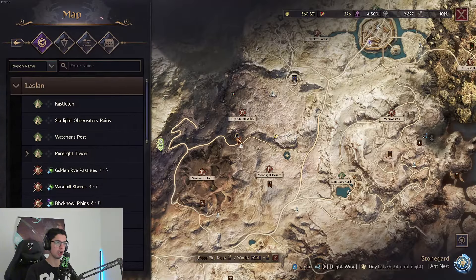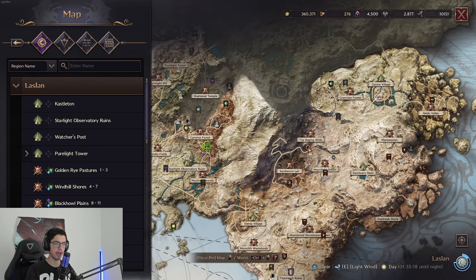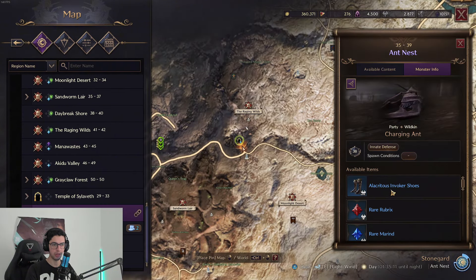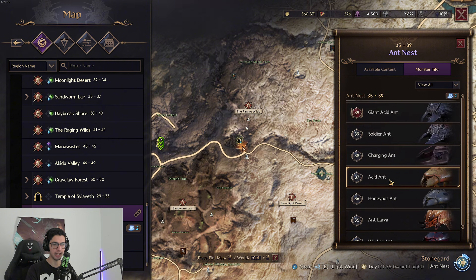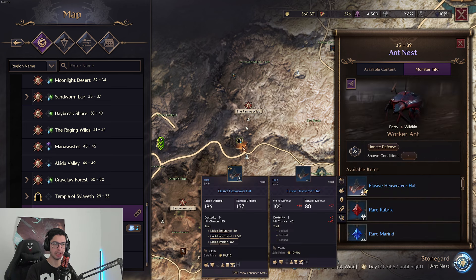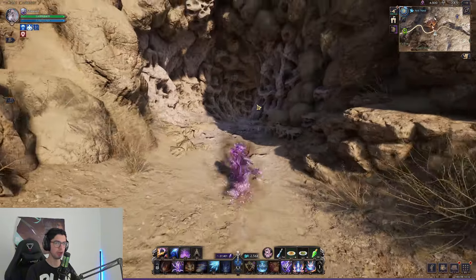After you've hit level 50 and done your contracts, you're going to come to Ants Nest, which is right above Moonlight Desert — that's where your grinding begins. If you look at Ants Nest, these boots drop from the Charging Ant, the pants drop from the Acid Ant, and the Hex Waver Hat drops from the Worker Ant. So these are the three pieces you are here for, and these are the three pieces you'll be grinding for.